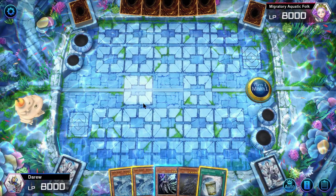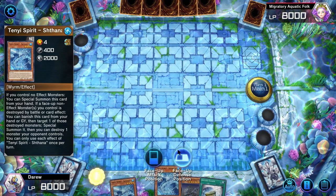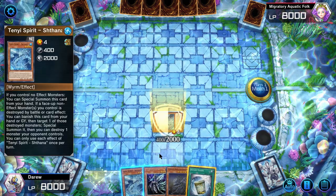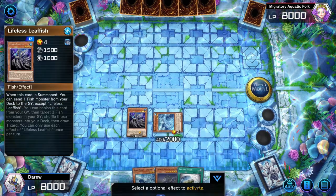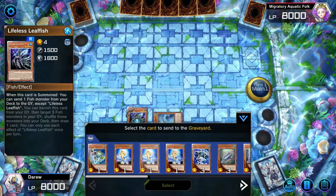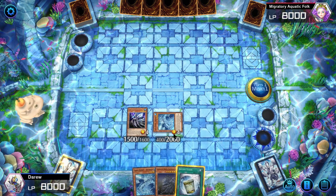The goal is to end with Barrier Statue and at least three extra deck monsters to protect it. We're going to special summon a Water Extender, then normal summon Leafish, and we're going to pretend it got negated by Impermanence or Ash Blossom, so we're going to ignore the Coelacanth we send to the graveyard.